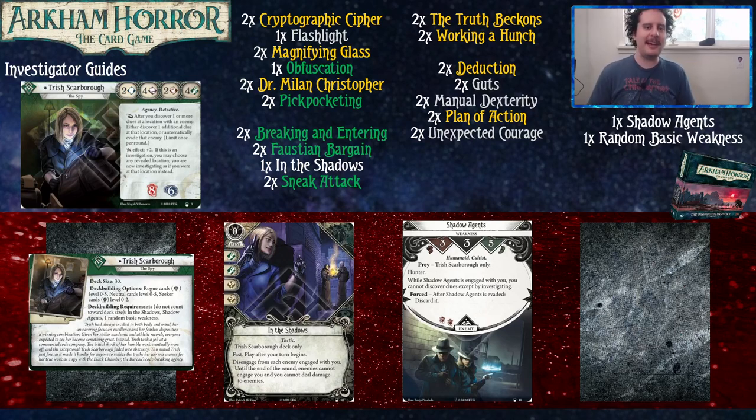Hello everybody and welcome to a new player guide. Today we're going to be talking about Trish Scarborough from the Innsmouth Conspiracy campaign. How we work it is Travis builds a deck focused on two copies of the core sets and just the cycle in which the investigator came from. If you only have one copy of the core set, we highly recommend you pick up a second one or proxy the cards you don't have, because consistency is key and it'll help you win more.